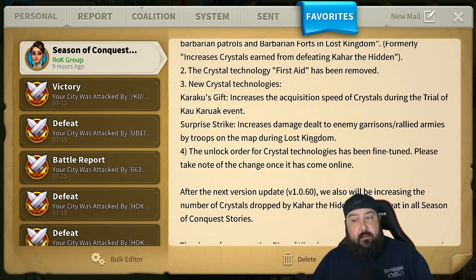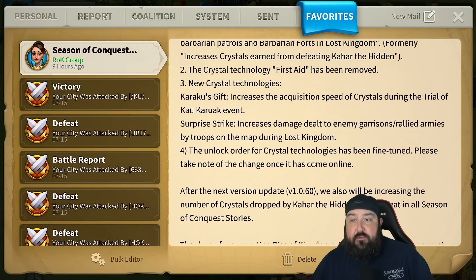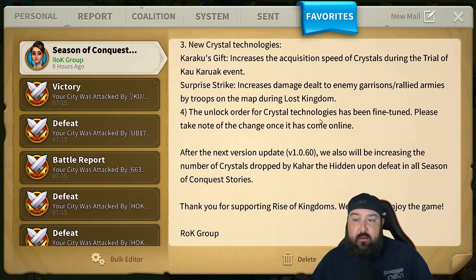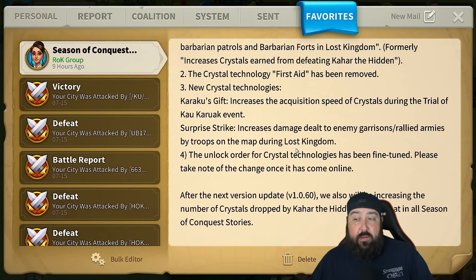This kind of reads to me like they did a bunch of free-to-play stuff that's really helpful for free-to-play to get teched up, and then here's something for the whales. It's usually whales that are rallying, garrisoning in bigger KBKs, and swarming. But with all these increases to crystal tech, maybe free-to-play and lower-spending players can do some swarming without taking a massive hospital bill or dead count.